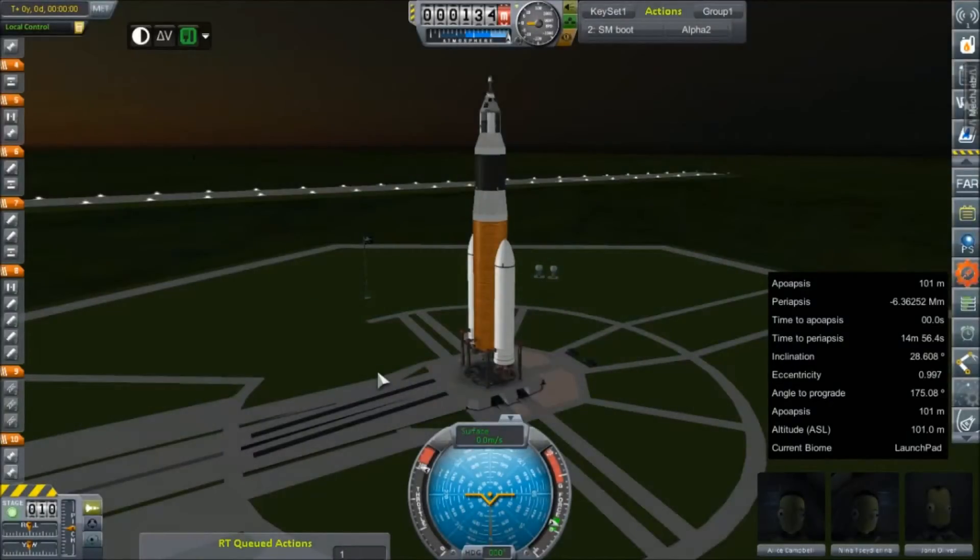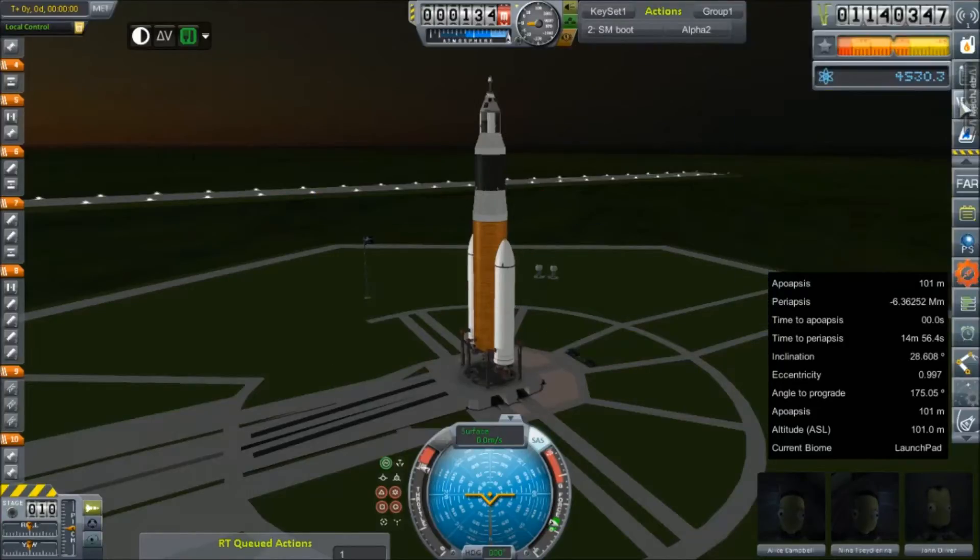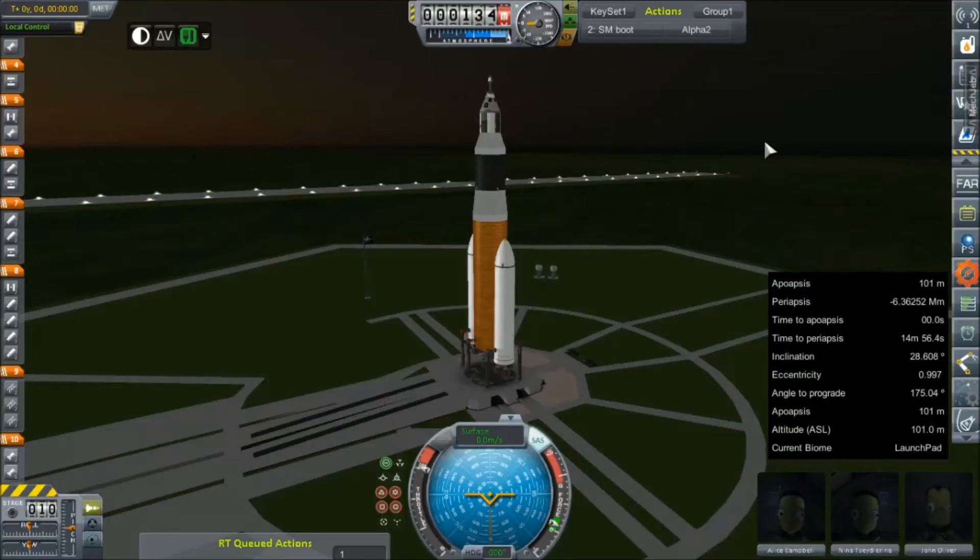Hey everybody and welcome back to Kerbal Space Program RP-0. We're out on the launch pad yet again with another milk run for money because lord knows we need it. The contract initial buy-in was 300 grand which put us up over a million, and the payout for completion is another 300 grand. All we've got to do is park these guys in orbit for 10 days and we're good.